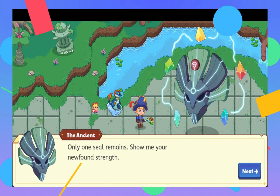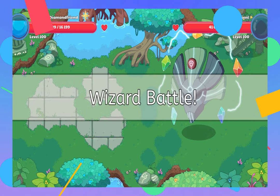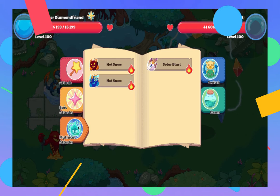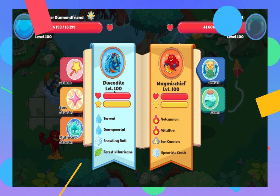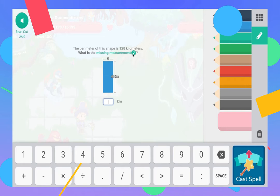As you guys can see here, I can choose any epic attacks or mythical attacks. I also have all my pets at level 100 and I have myself at level 100 as well.